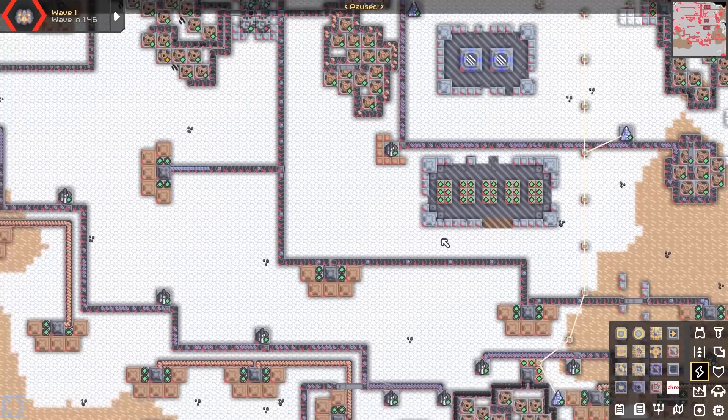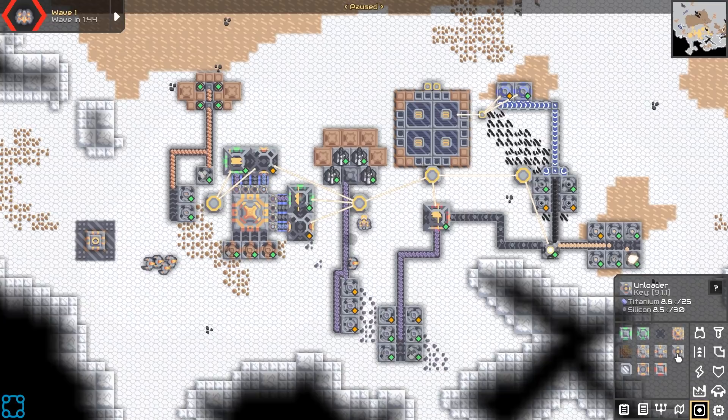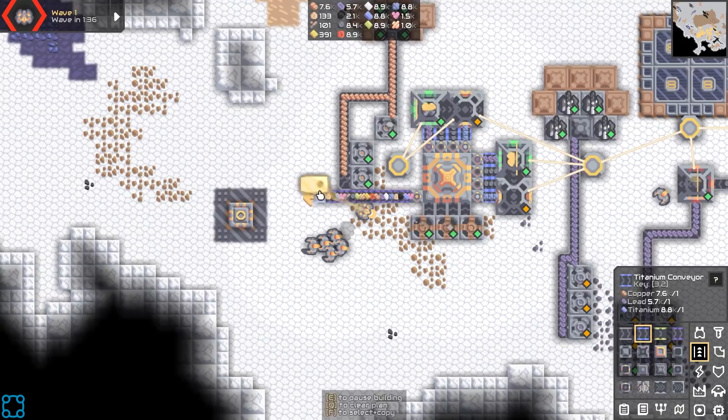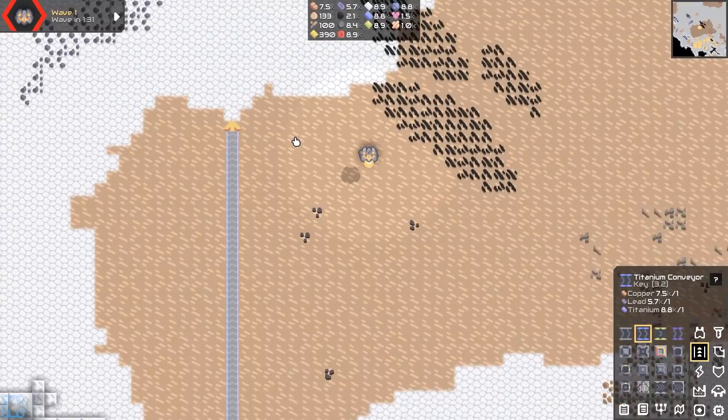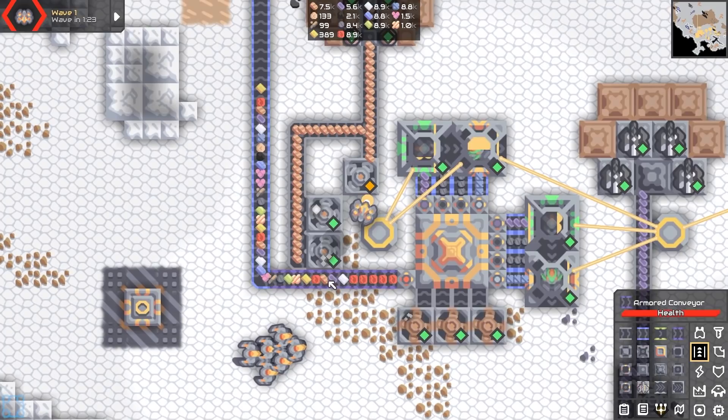Let's pause for a second and take a look at what they have — they've got nothing. You know what, I'm going to get an unloader. I should probably do some other things. I think this is supposed to be the tutorial map for invasions, but since it had a higher difficulty rating I just never bothered.